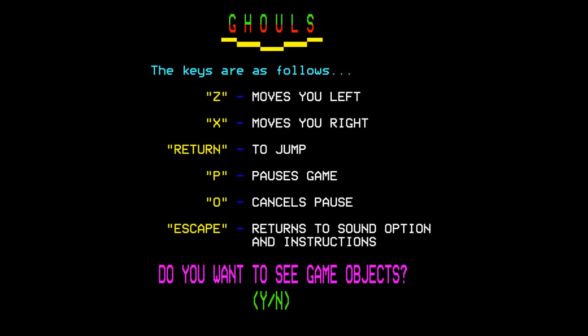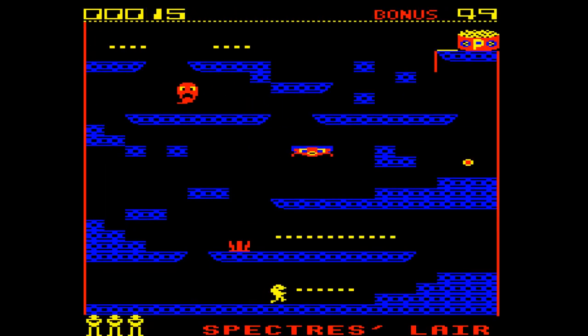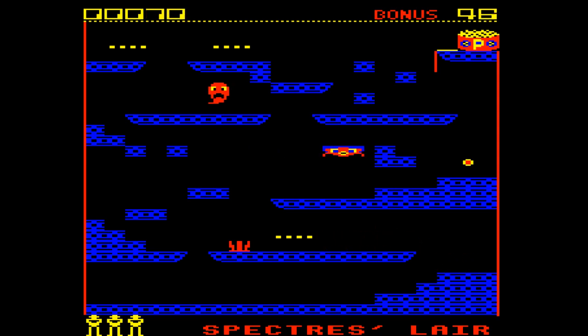And so these are the instructions here. We can look at the game objects, which look like this. And then we can play the game. This is kind of a weird Pac-Man platformer kind of thing.